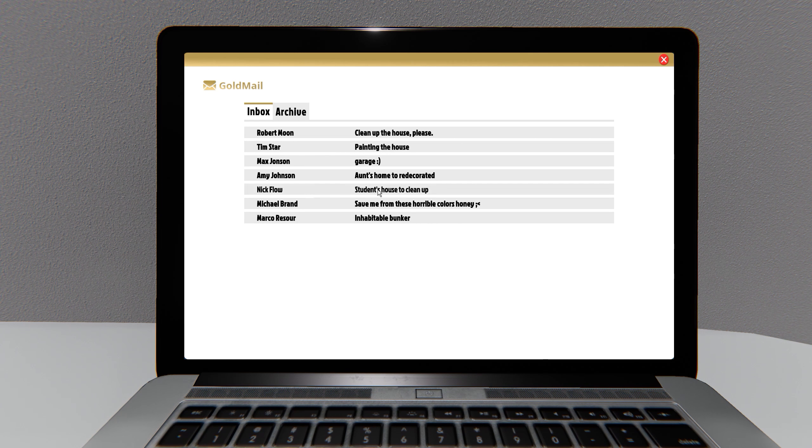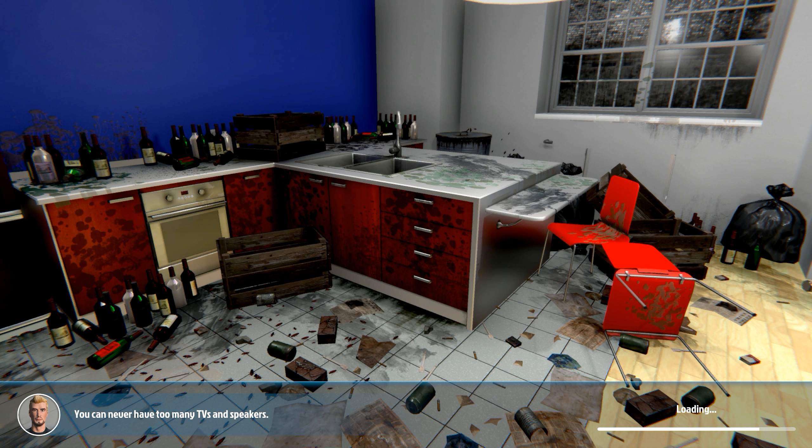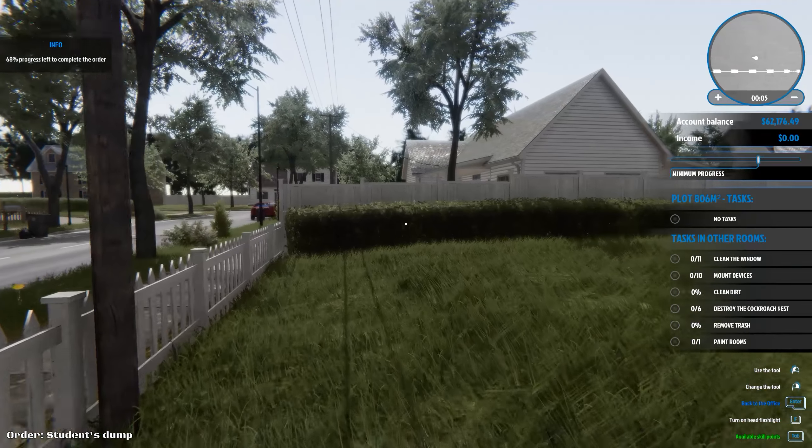Let's go to the mail. We've got a few here - we got archive, we got clean up the house. A student's house to clean up. From Nick Flow: 'Good morning, I hope you can help me. I am retired and not in the best of health. I currently own an apartment that I've been renting to students for many years. This year I rented to a bad bunch - they didn't pay on time. When I opened the door I almost had a heart attack, the whole house was a pigsty. There was trash, liquor bottles and mud everywhere. I finally got them evicted but the mess still remains. Some furniture and radiators are missing. Can you please clean up my house and make it suitable for new tenants?' We can do it, Nick Flow!